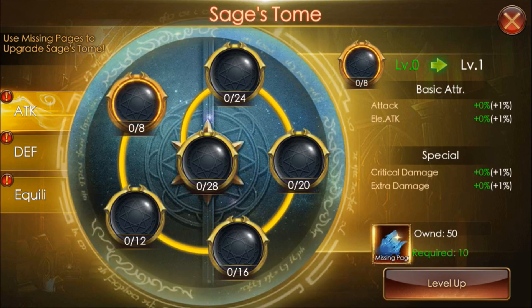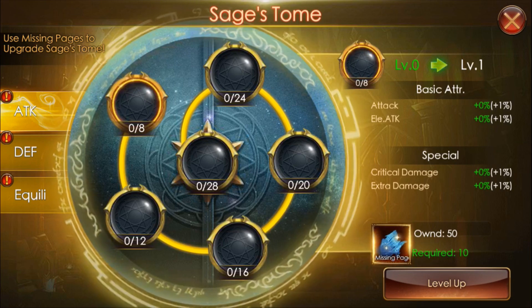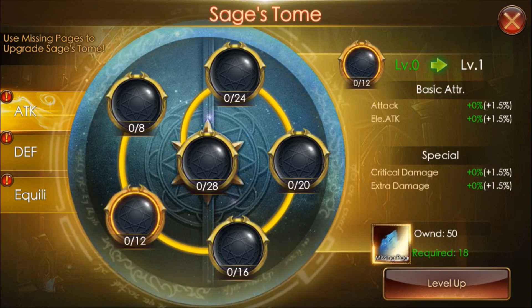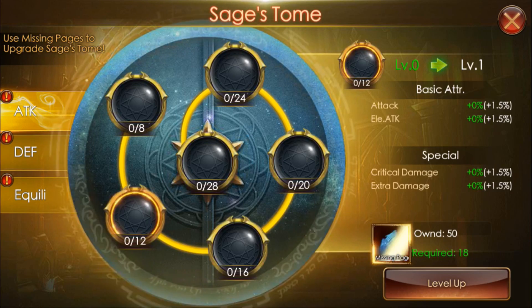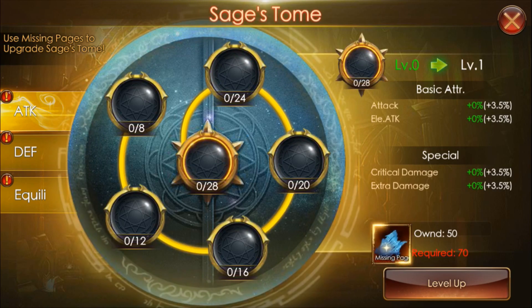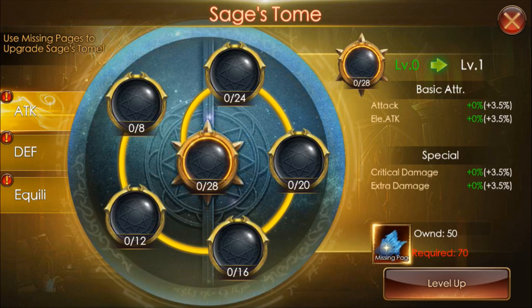For the first one, the most outer circle, it requires 10 pages, but you need to upgrade 8 times, and each time you need more and more. So after 10, then maybe 16 pages. As you go in, you will require more pages — this one requires 18. And for the final stage, you need 28 upgrades and it requires 70 missing pages.